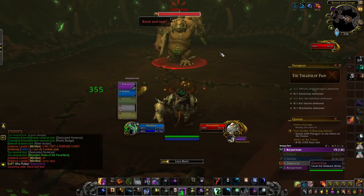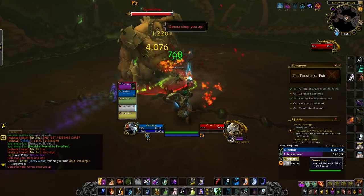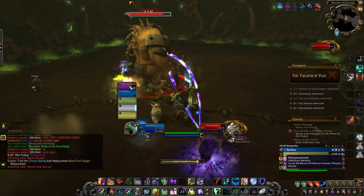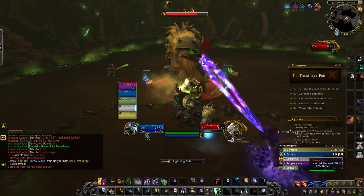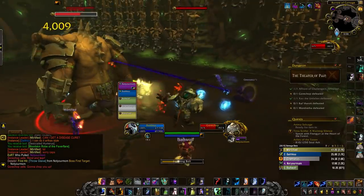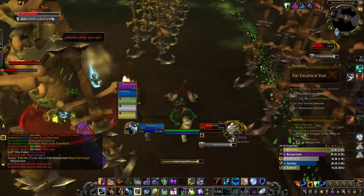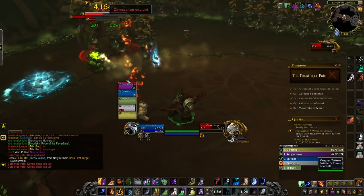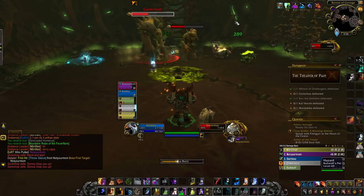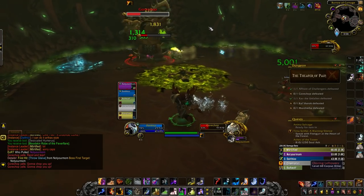For boss number two we have Gourchop. His main mechanic is going to be walls of chains going from side to side — avoid those chains as the fight goes on. Gourchop will also summon adds throughout the fight, and if those adds die, they will drop plague on the ground, and eventually you will run out of room. Besides that, Gourchop slams your tank pretty hard. He will also cast Tenderize and Smash, where he pulls nearby party members towards himself and tries to slam them — run out as soon as you get pulled by this ability.